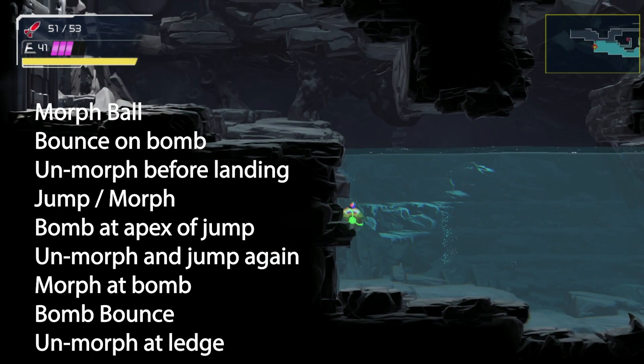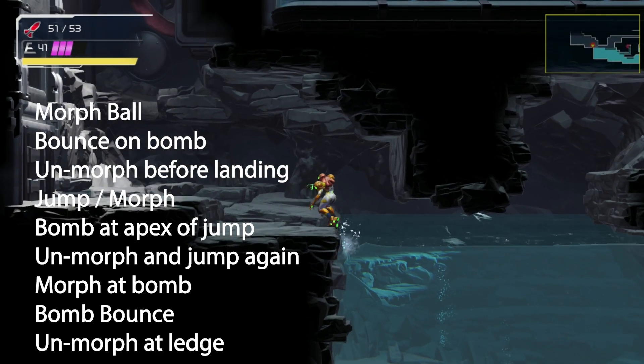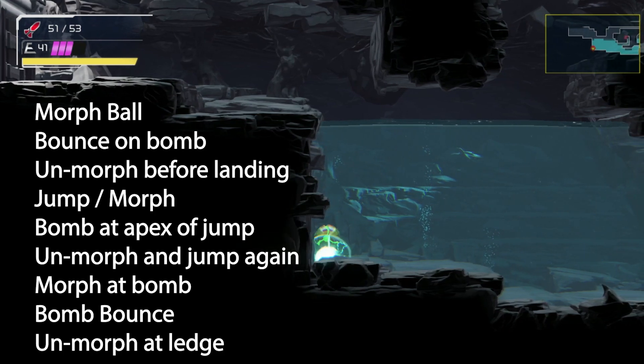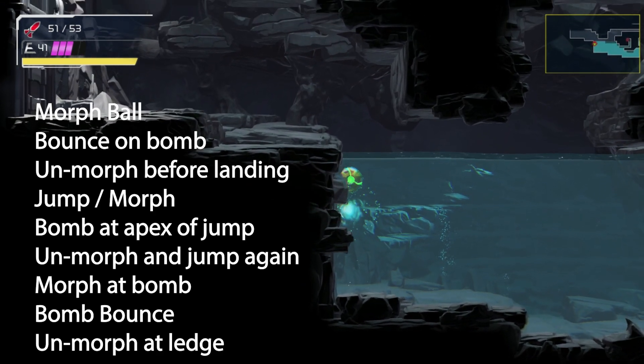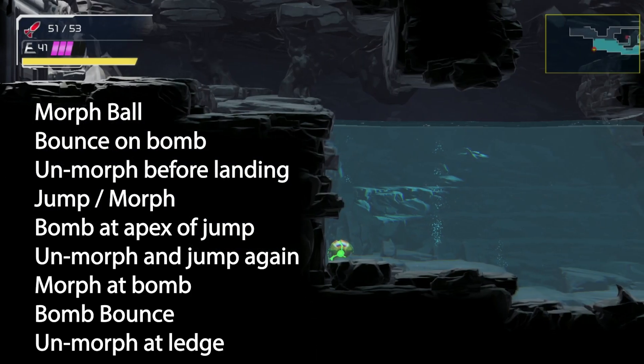Jump along the wall to the left and quickly morph into a ball. Lay a bomb at the apex of the jump and un-morph while landing. Quickly jump and morph again to position Samus right as the bomb explodes. Wait until she's near the ledge to un-morph again. Note that Samus only gains height while still in morph ball. When done correctly, Samus will grab onto the ledge above her.